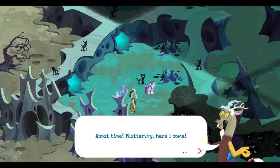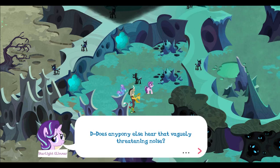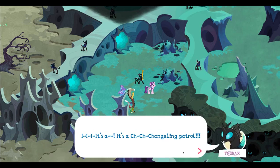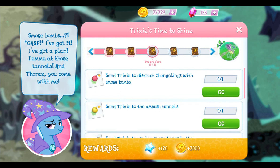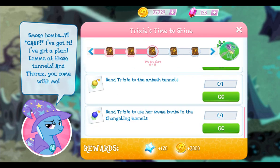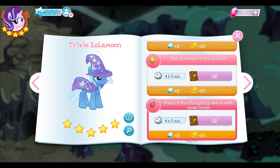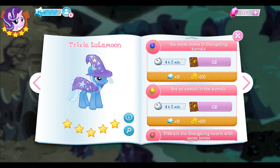About time — Fluttershy, here I come! But you just saw Fluttershy in pony mail. Does anypony else hear that vaguely threatening noise? It's a Changeling patrol! Tricks used those smoke bombs. Send Tricks to distract Changelings with smoke balls, and Tricks to ambush tunnels. I bet all of those are going to be four-hour things. Oh no — just when I thought I was making a little progress!